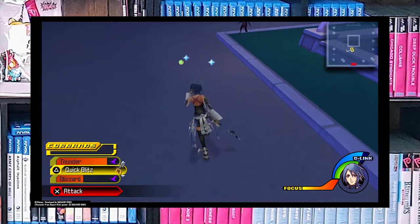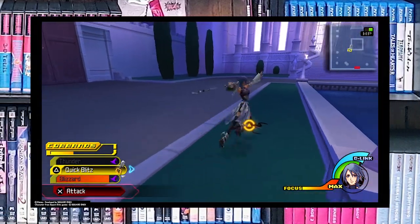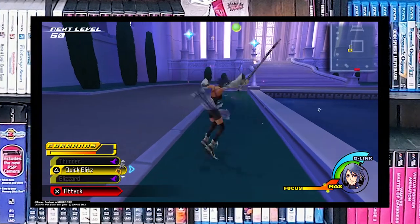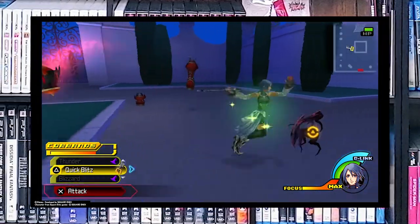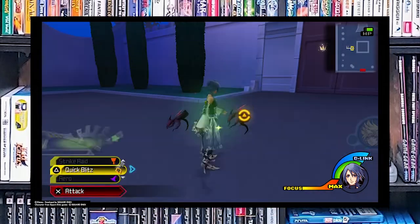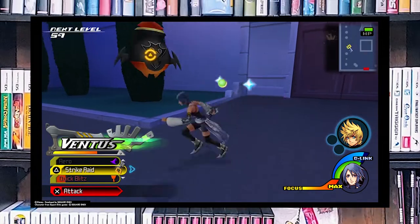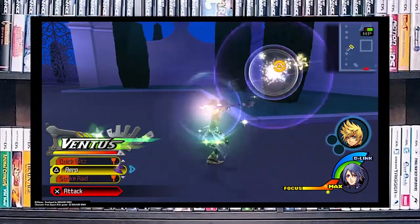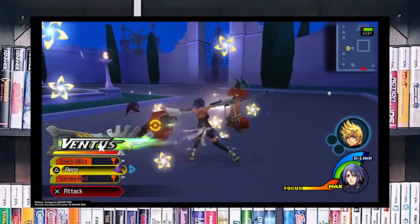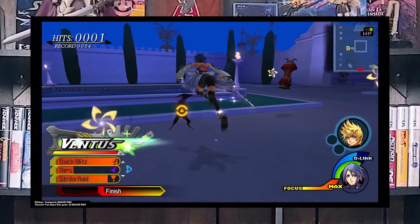While the card system refreshes slowly by shuffling the deck, the command deck refreshes on cooldown timers for each ability. The system is much more action-paced and a welcome change. I would even go so far as to call it streamlined and near perfection. Attached to the command deck is the new abilities system.